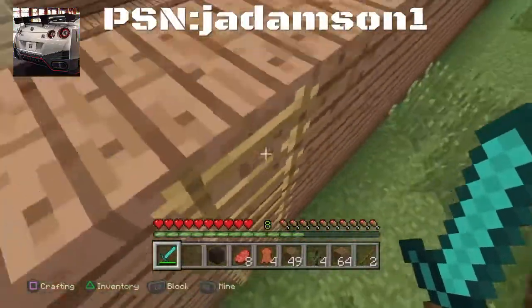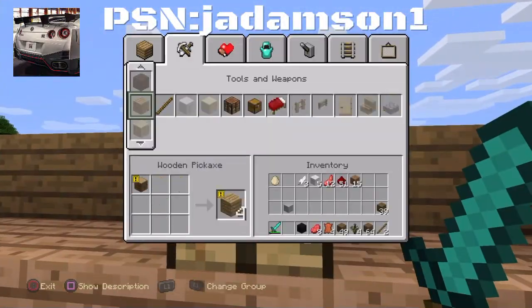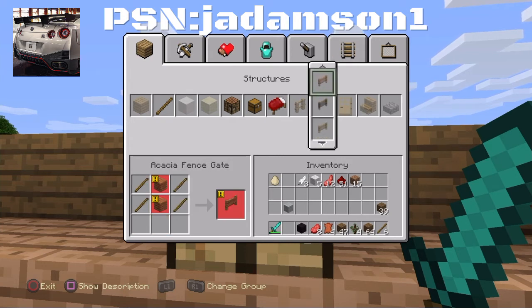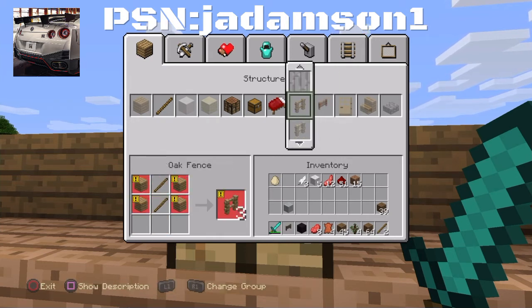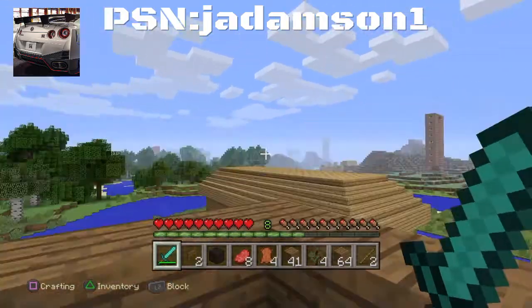All right. Get in the stadium. So here is the crafting bench we had up. We're going to make a couple of fence gates, which apparently I need more sticks for. That's what I need. I need more sticks again. All right, so that's the fence gates I need.